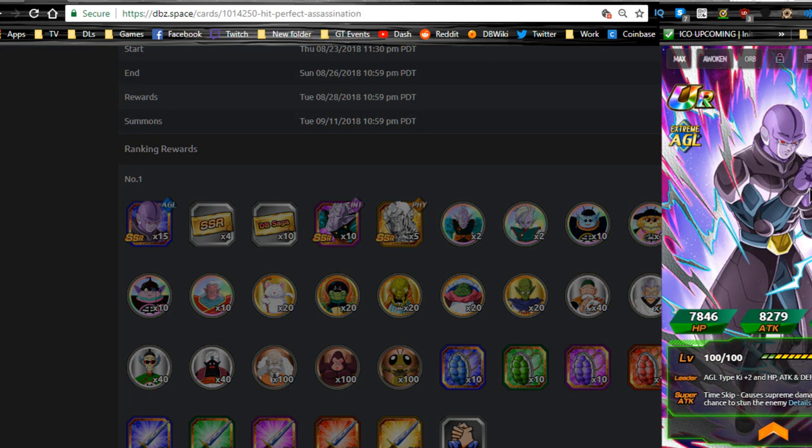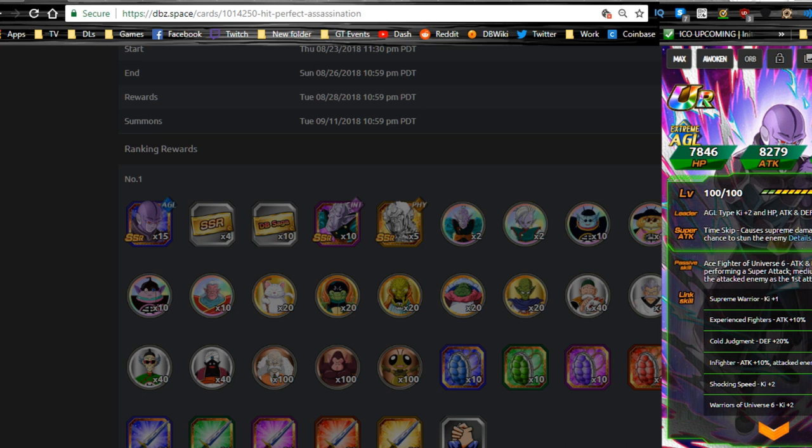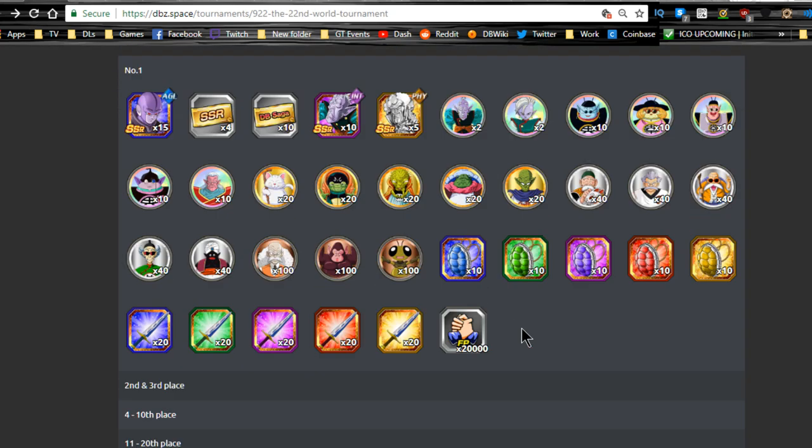Ranking World Wars — if you get first place, you get the new Hit card, which I'll probably cover tomorrow. He's not horrible, not great, but when he gets a Dokkan Awakening I feel like he's going to be a lot better. He's an Agility-type leader, Ki plus 2, HP, attack and defense plus 60%, supreme damage, medium chance to stun. Attack and defense plus 60% when performing a super attack, with a medium chance to stun the attacked enemy as the first attacker in a turn. So you have to run him in first place.